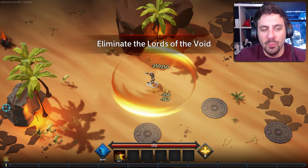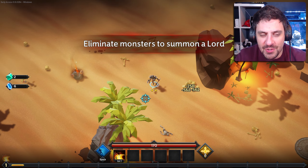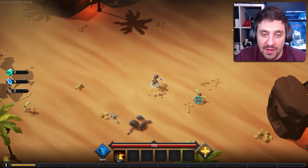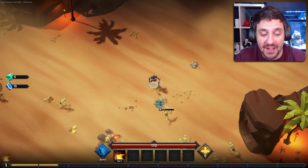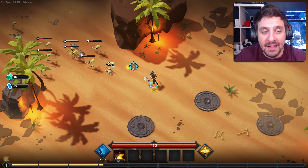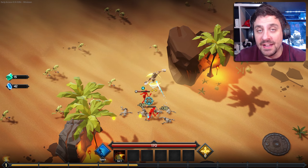So what's the basic gameplay loop of this game look like? Essentially, it's very similar to things like Vampire Survivors or even 20 Minutes Till Dawn. I heard the coined phrase 'reverse bullet hell' the other day and that's actually pretty fitting. You come in, endless waves of enemies come at you, and you have to continuously kill them and get stronger as you go.